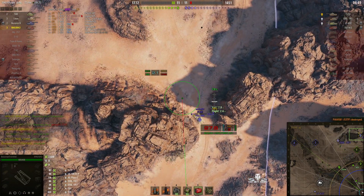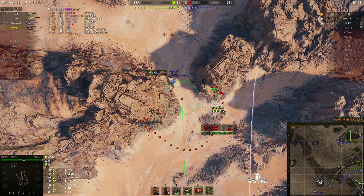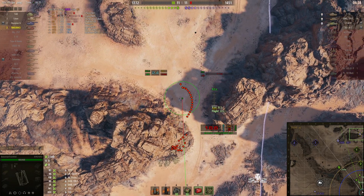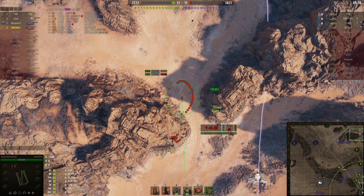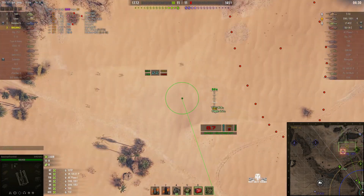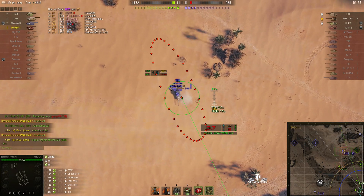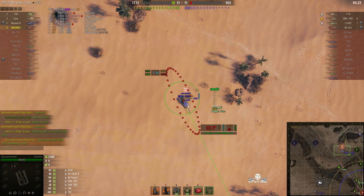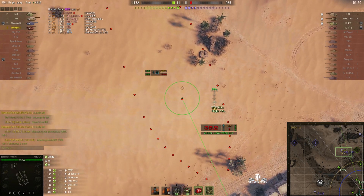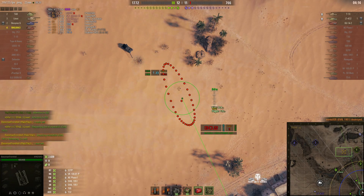This is much better — they're now even, four kills each. The T10's a one-shot as well — he's a splash kill. And that Emil 1951 is not a splash kill, but he is now — he just took a hit from the Luva or Scorpion and he's been killed as well. So that's four kills now for Bassman, 2.8K of damage.